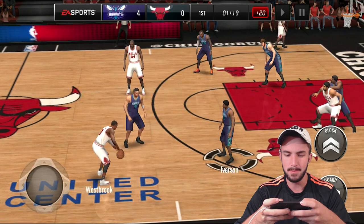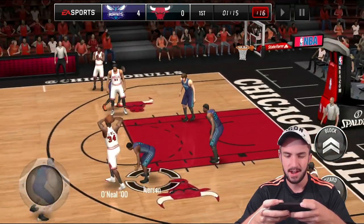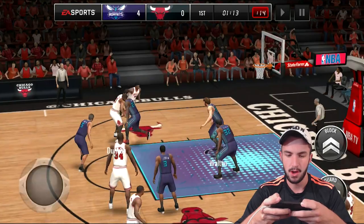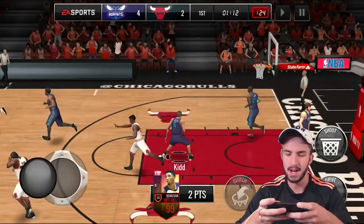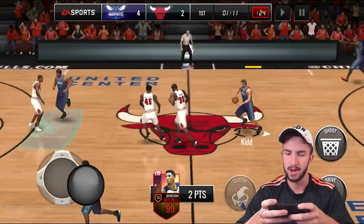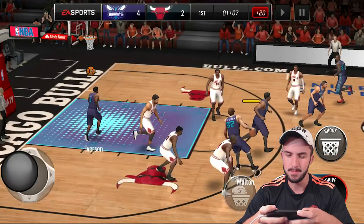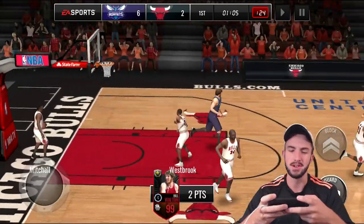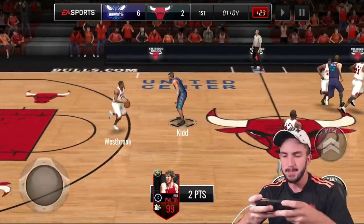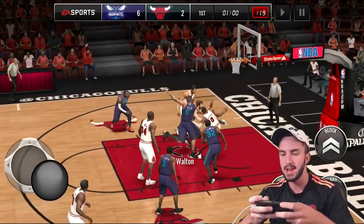We've got to switch it to Bill. Going to block this in the paint — he faked me out. Donovan Mitchell. I actually haven't done gameplay with that card; I forgot he entered the game. I forgot to use the in the paint ability, but it doesn't really matter. Typically with players like that, once you get in the paint, you don't really need the ability anyway. Bill doesn't get the block, but he does get the stop.